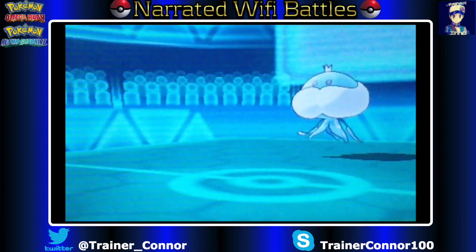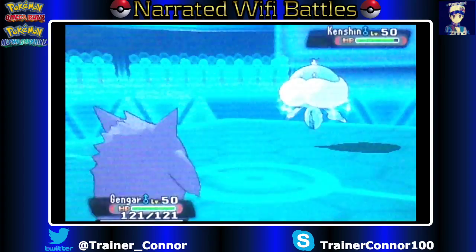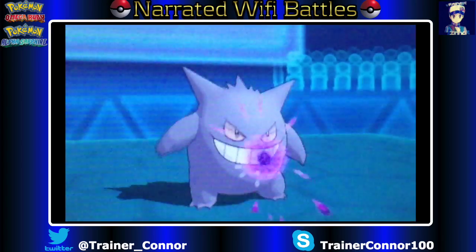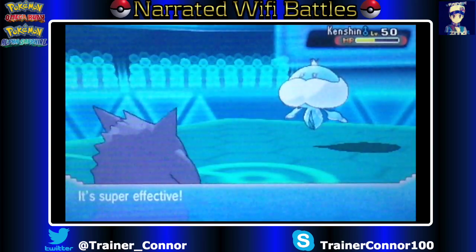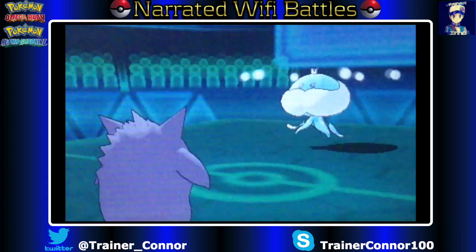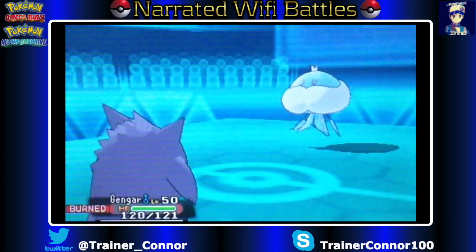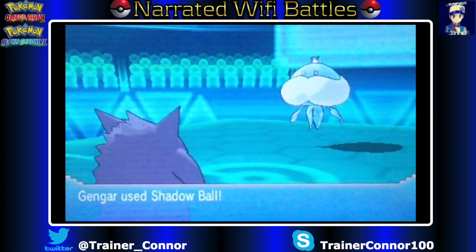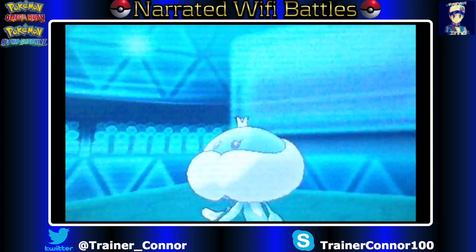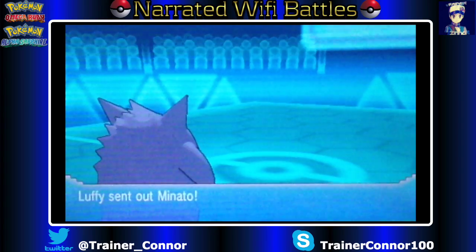We start out using Primeape, go for U-Turn just like always, and go back into shiny Gengar because of that sparkle. Shiny Gengar has Sludge Wave and Shadow Ball. I went for Shadow Ball because I figured he's probably going to Will-O-Wisp me or Shadow Ball me back. I didn't feel like going for Sludge Wave yet, but that's fine. So we take care of Kenshin right here — I get a critical hit. We take care of the Jellicent.